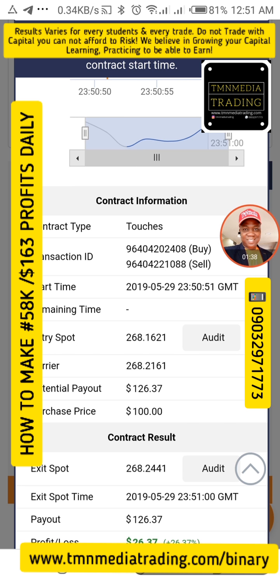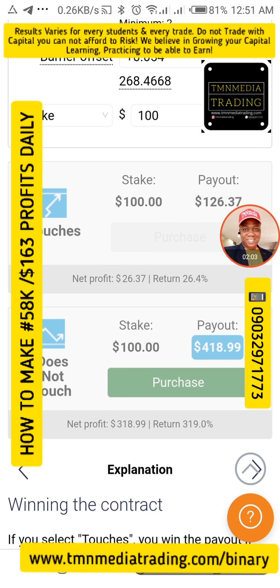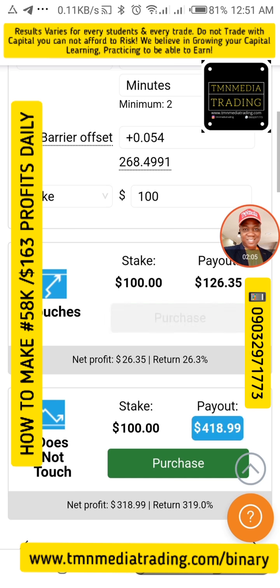This is another $26, so so far I've made $136. I deposited $100 and now I have $236. Anybody can do this — you can start with small money, build your confidence, and then you'll be able to do bigger amounts.